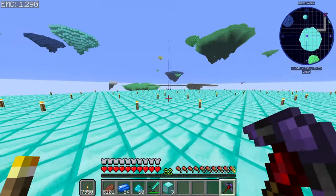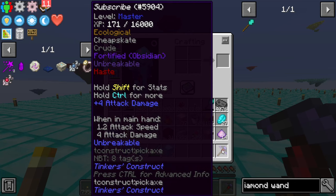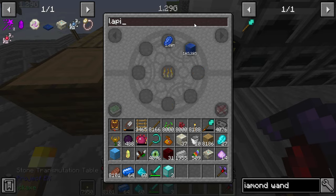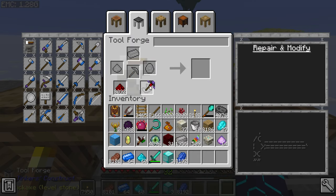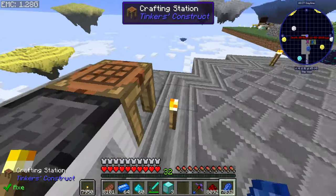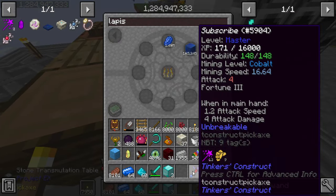You might also notice my pickaxe is not taking durability. With all this clearing, I was able to make my pickaxe unbreakable and add some modifiers onto it — pretty neat. On camera I also want to add a couple more modifiers: more redstone but also some Fortune. We can get to Fortune 3. Now we have Fortune 3, so our next modifiers are just going to be speed.